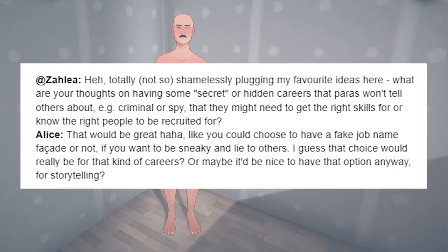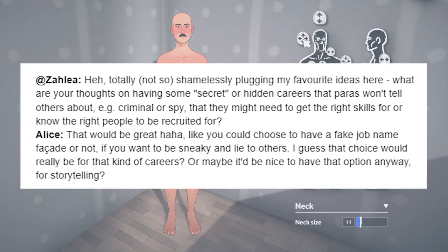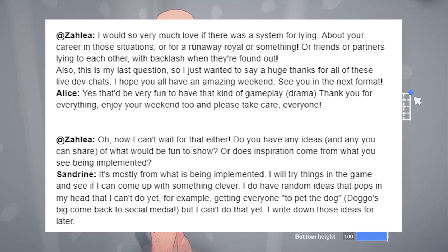Having a secret career sounds too cool. Furthermore, being able to lie to others about what your para does would be fantastic for storytelling purposes. It seems appropriate, especially if your para is a spy or something of that sort. Having to have the right skills and knowing the right people makes way more sense than having an ad for the job opening in a newspaper or online. Lying is such an interesting element — there are many things a para might lie about: their job, their interests, their living situation, their relationship status, and so much more. Would you like the ability to lie in Paralives? I would.